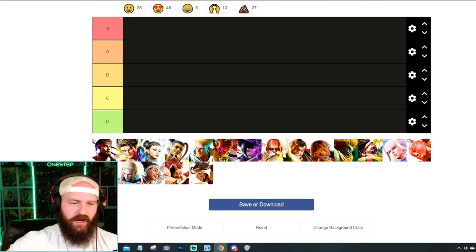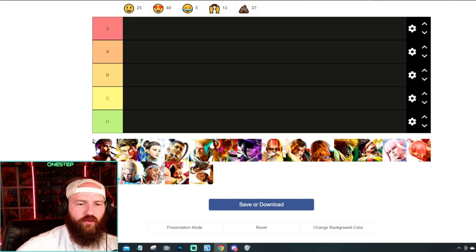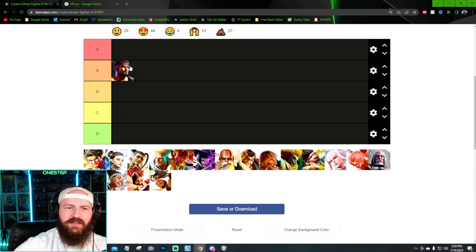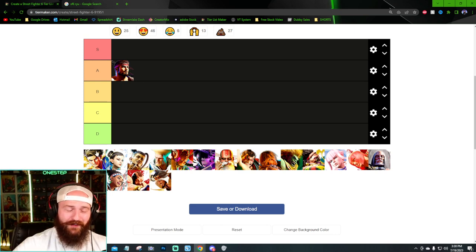First off, we have Ryu. I don't think you can go wrong with Ryu — just look at this design. It's pretty close to what we've always gotten with him. I like the kind of cape drape they gave him and the older look with the beard. I'm gonna put it at A tier because they just upgraded it — not quite S, but just a little bit above mid.